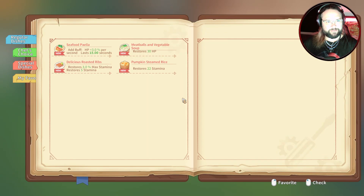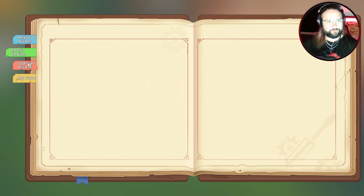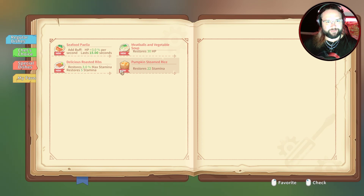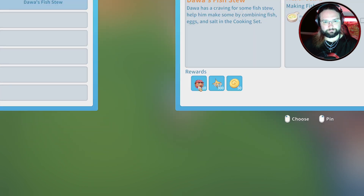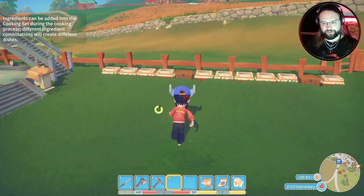So let's have a look in here then. Seafood paella. Chef's choice. Oh, I've only got regular dishes at the minute. I thought we'd learned loads along the way. One that we want to make is... missions. Seafood stew, by combining fish, eggs, and salt. Let's go buy some eggs and salt, shall we?